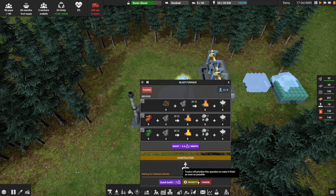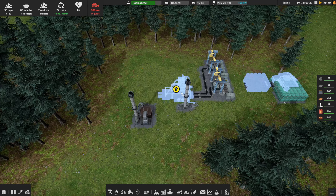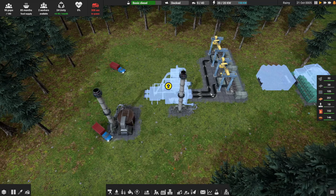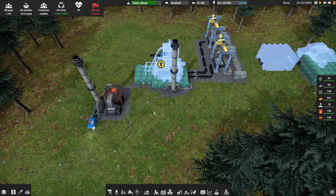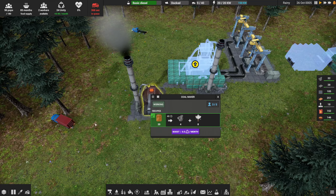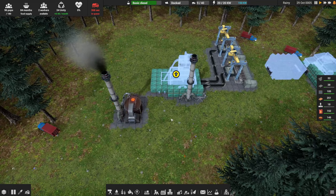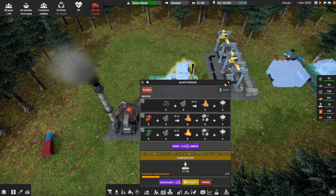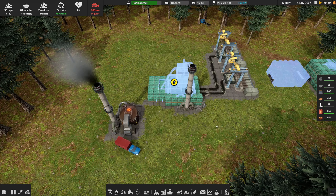We should have raised the priority of the actual blast furnace first, because the metal casters don't really have much to offer at this point. It looks like we brought some wood over — there's a truck nearby harvesting wood and we're getting some charcoal generated. The smokestack has a set of recipes and by default they're all picked, so that's good.